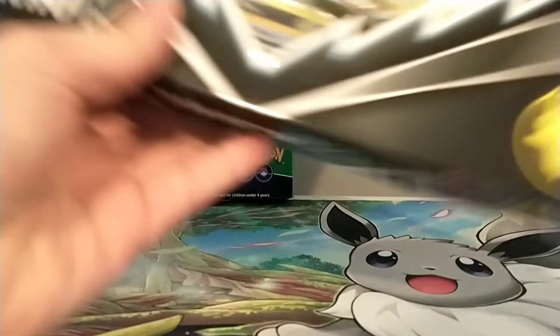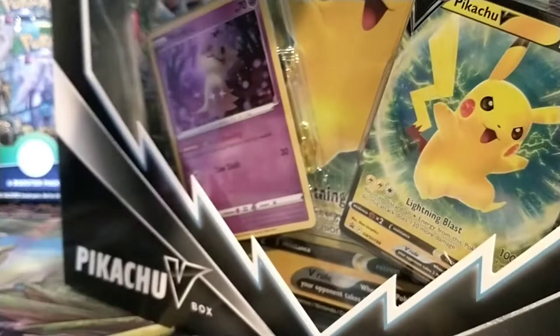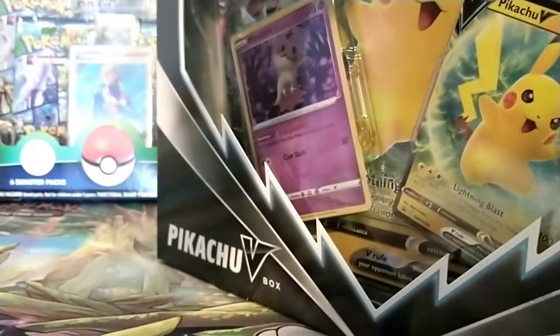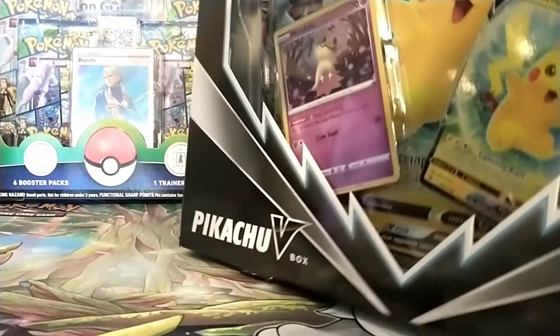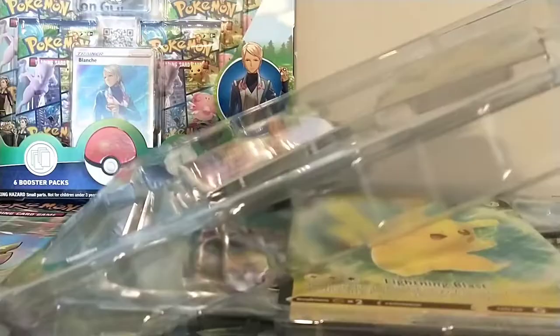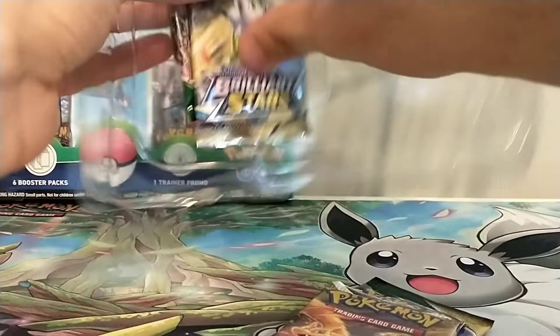Let's just get to the Pikachu V-Box now. This is actually my first Pikachu V-Box. You can see we got two Brilliant Stars and two Evolving Skies. The interesting part is this was the only pack at Walmart that had Evolving Skies in it - I thought that was really interesting. We got that Pikachu V and that Mimikyu. Got the Jumbo Card, let's put that off to the side. We got our packs in here.